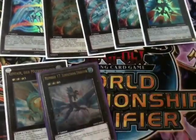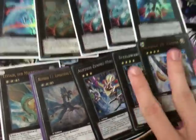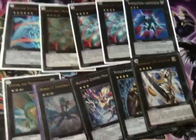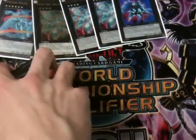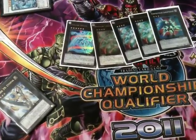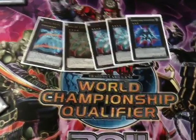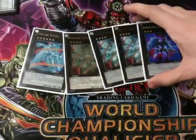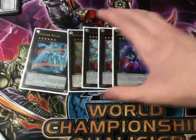I also run one Leviathan Dragon, one Zenmaines, one Roach, and one Utopia. I'd possibly run Chaos Number Utopia in this deck but I don't have the room at the moment. As for the side: I've sided things like Thunder Kings, Maxx C, Xyz Reborn, and stuff like that.